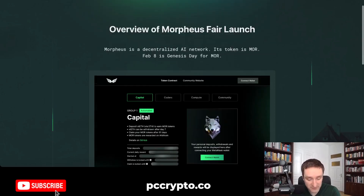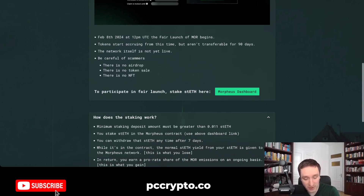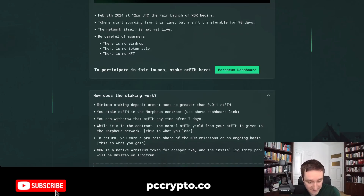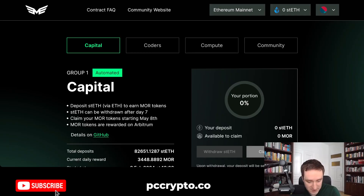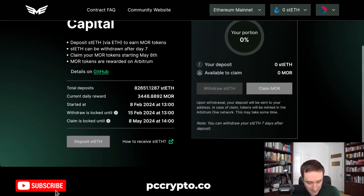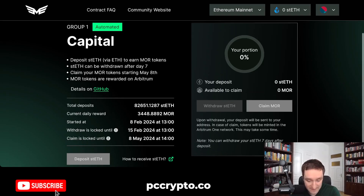Let's go through the platform and have a look at what they stand for. The fair launch began on February 8th, 2024. Tokens start accruing from this time but aren't transferable for 90 days. The network itself is not yet live, and be careful — there is no airdrop, no token sale, no NFT. You only have the dashboard. If you go to the dashboard you'll be able to see the platform, deposit staked ETH, and see the current daily rewards.